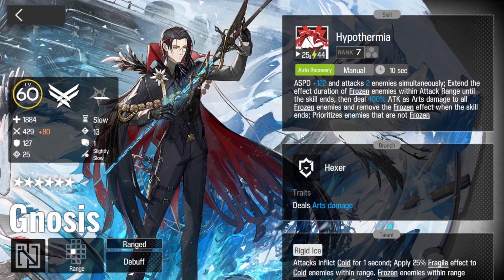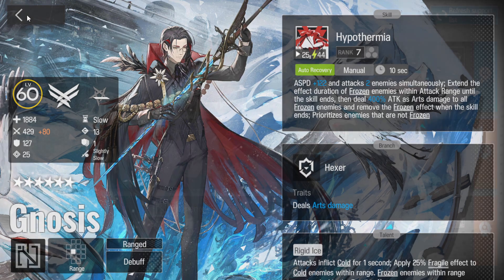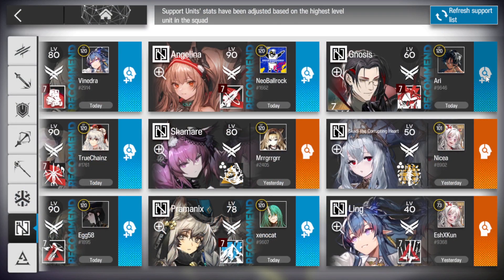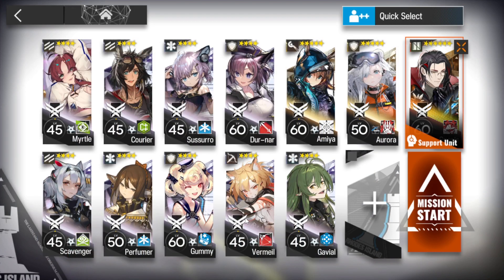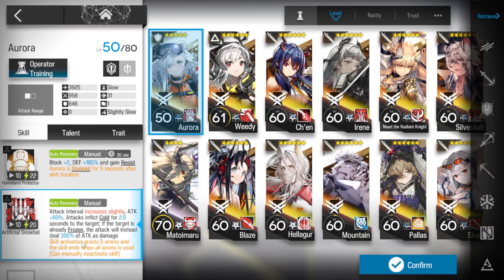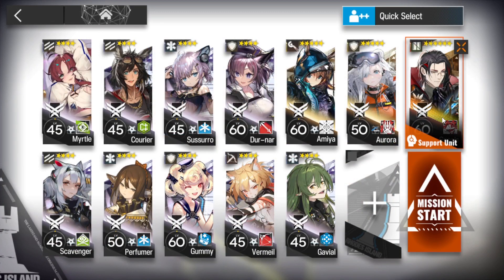Hypothermia - skill 3 is what we're after. I'll just grab this one. Last but not least, as I said, we do have a bit of a specialty unit. I'm going to be using Aurora, just because she works well with what I'm going to be using Gnosis for.